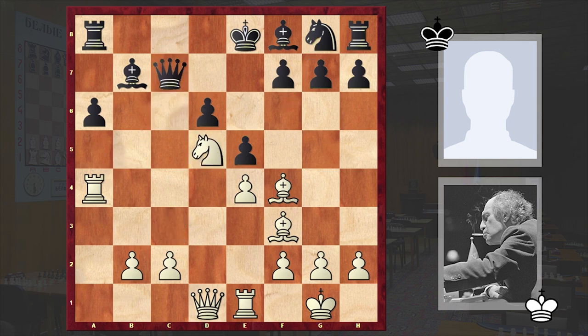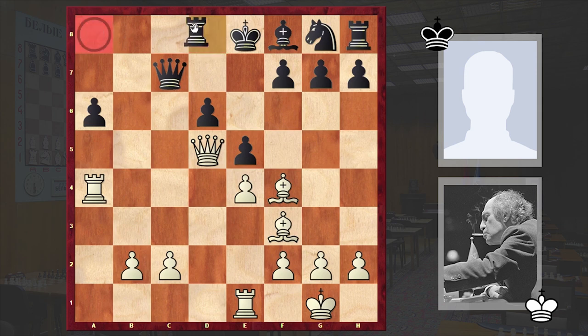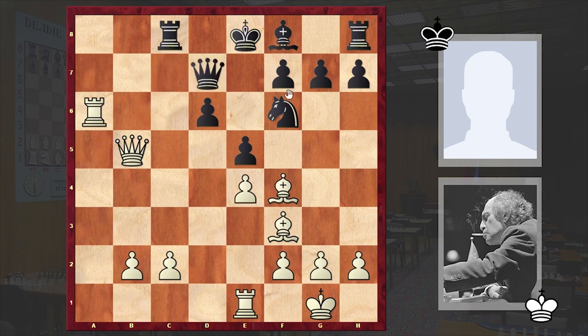From c6 the queen is keeping an eye on a4, but in our game we have queen c7, to which Tal answered with knight d5, attacking the black queen. Bishop takes d5 — black is giving up his queenside bishop, after which the question arises: who is going to guard the light squares? The rook on a8 is under attack. We have rook c8 and rook takes a6. Still it was not too late to play knight f6, though already at this point black's position looks very ugly.